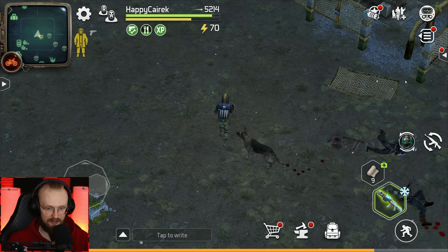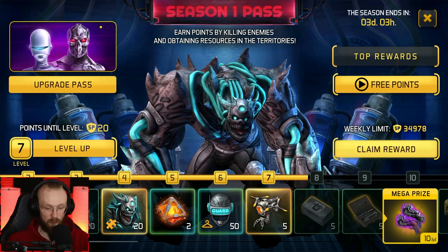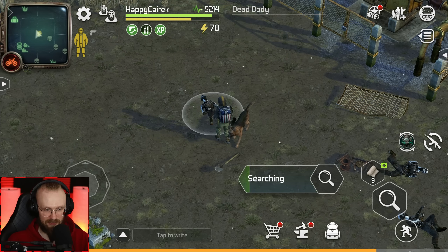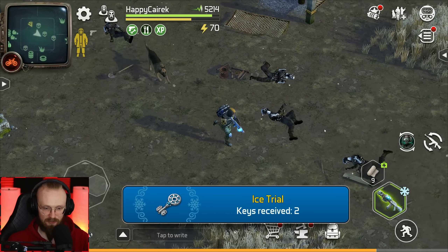Look at this — this undertaker also gave us 24 points, and we've gotten a few season pass points. We can open up our season pass and claim all of our rewards — all sent to storage. Let's also loot these bodies because they can drop us keys. I think we can get 20 keys per day.